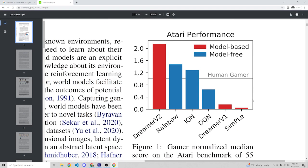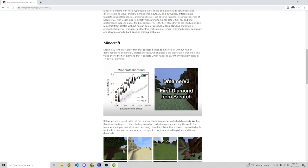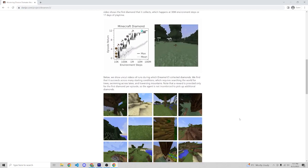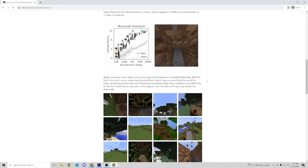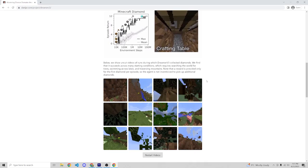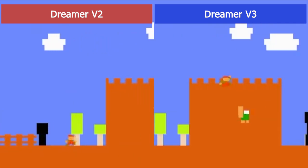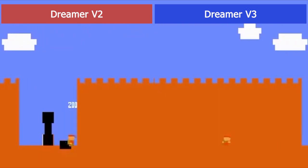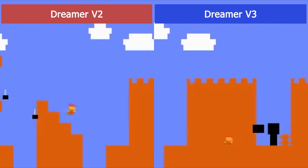Dreamer V2 achieved impressive results in the set of 55 Atari games, which is a very common benchmark for reinforcement learning algorithms. But very recently, Dreamer V3 achieved even more impressive results, being the first algorithm that learned to collect diamonds in Minecraft using a very sparse reward distribution, which no other algorithm trained from scratch had ever achieved. At this point I have trained both versions of Dreamer for an entire week and we are now going to watch the performance comparison.